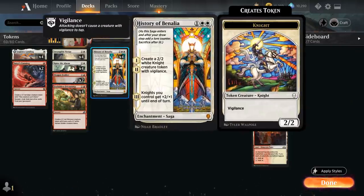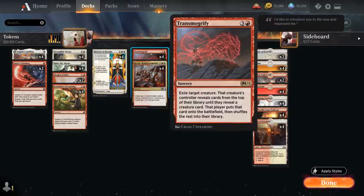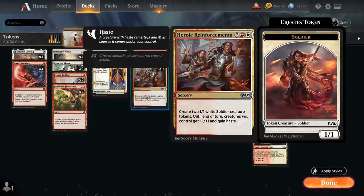At three mana we've got the full playset of History of Benalia, which generates a 2/2 Knight with vigilance on the first and second chapter, and on the third and final chapter our Knights get plus two plus one until end of turn. At four mana, besides the full playset of Transmogrify, we've got another nice finisher with Heroic Reinforcements — which generates two 1/1 white soldier tokens and until end of turn creatures we control get plus one plus one and gain haste. That's also relevant alongside History of Benalia: we can make a Knight token with the second chapter and then give it plus one plus one and haste with Reinforcements so it can attack right away.